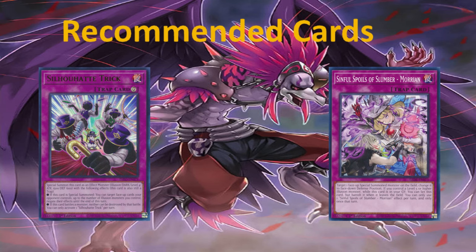Let's go to the recommended cards. We have the recommended card: continuous trap Silhouette Trick. Special summon this card as an effect monster — Illusion, Dark, level four, 1500 attack and 600 defense. It is still also a trap card. If special summoned, you can target face-up cards your opponent controls, up to the number of Illusion monsters you control, and negate their effects until the end of the turn. Or you can choose the other effect: if this card battled a monster, neither can be destroyed by that battle. Fantastic card — a generic negate for face-up cards. We can get rid of floodgates and a lot of things.